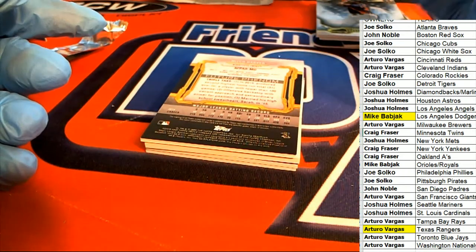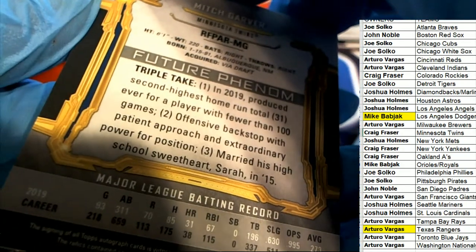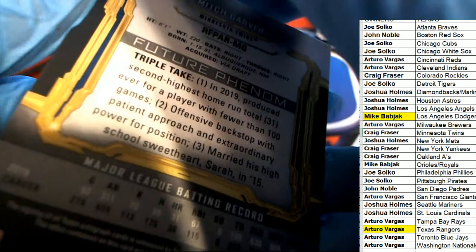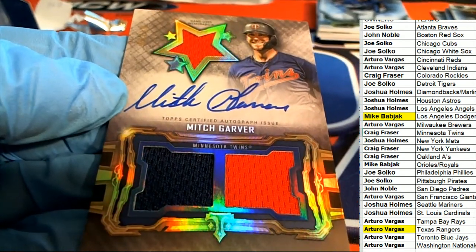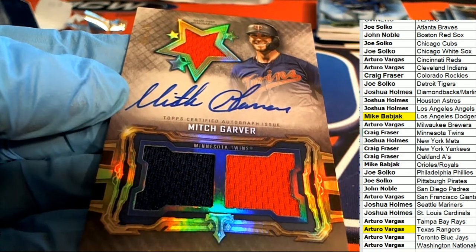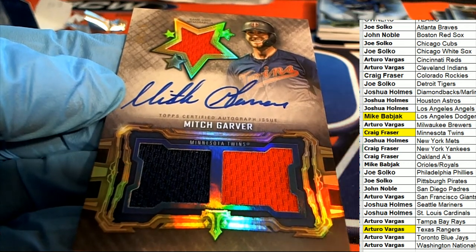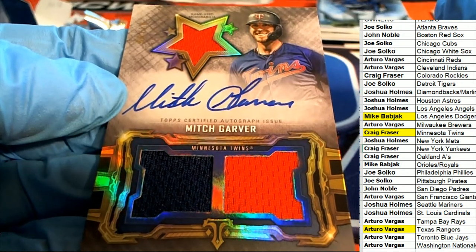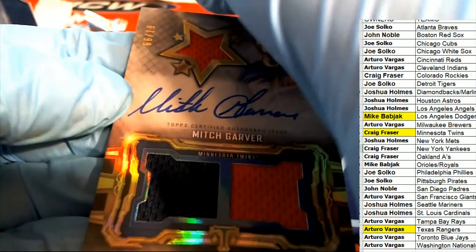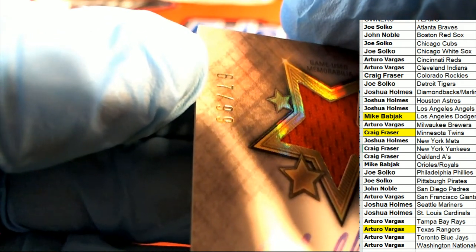Our very next one in Triple Threads Baseball is going to be this - Minnesota, Mitch Garver. Nice on-card autograph comes out of the break for Craig. On-card auto, man - so we hit there. I don't see a number anywhere, but you know it's a rare one. There it is - just need to catch that light. 67 of 99.